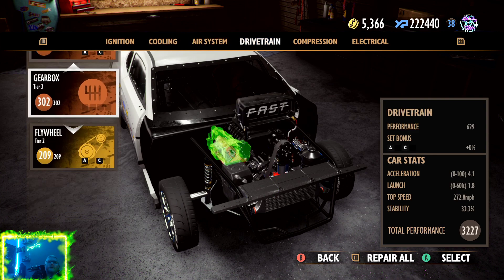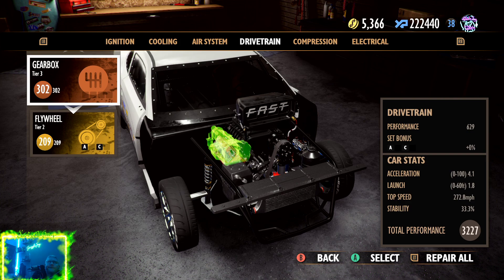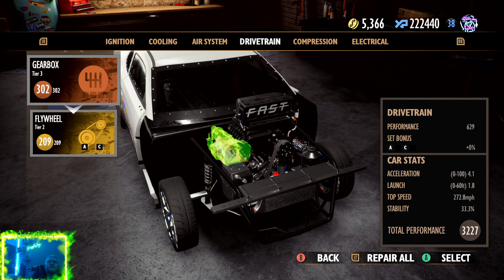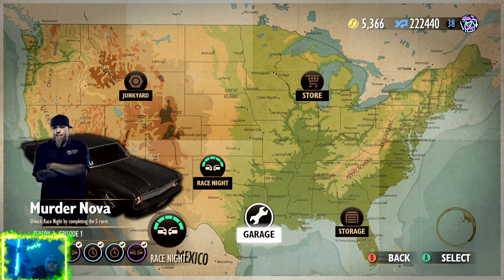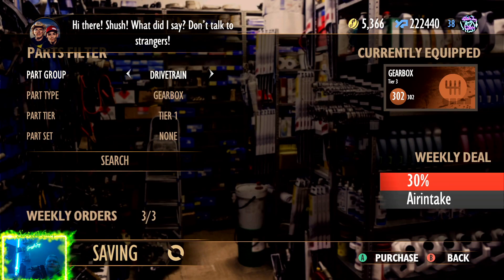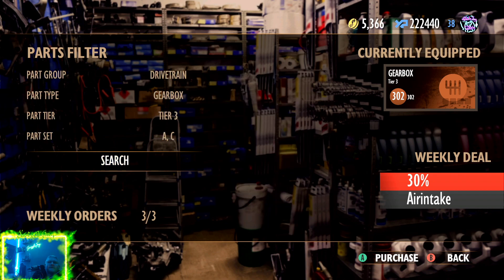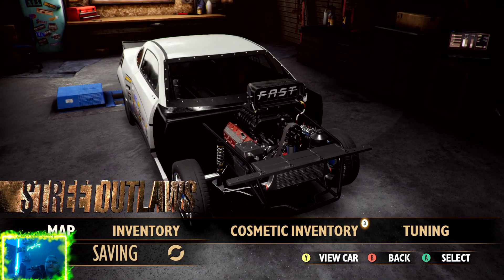We got all our parts in - let's see if we can find a gearbox. How much is repairing? So 4000, we can spend on a gearbox. Where were they last time? Gearbox, we need a C - A or C. 13,000 - yeah, that's what I thought. Gearboxes are just way too expensive, which is real life because that's half your car.